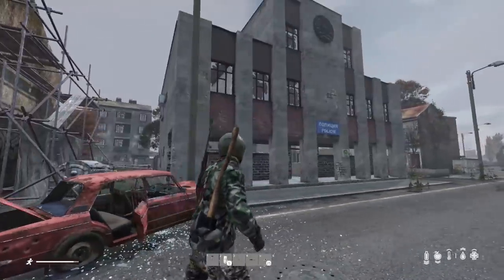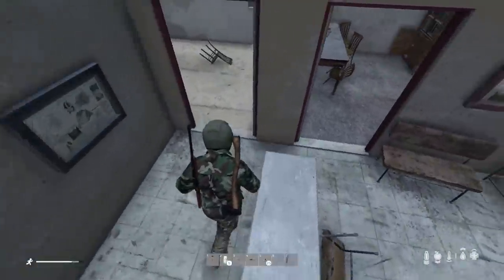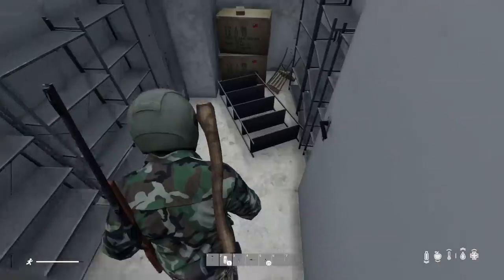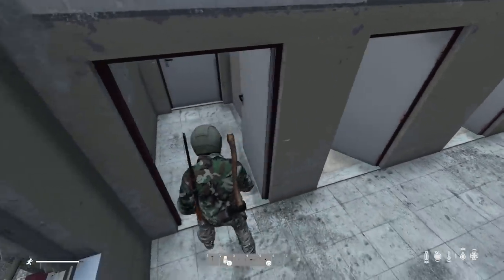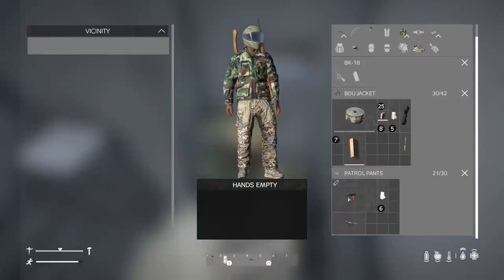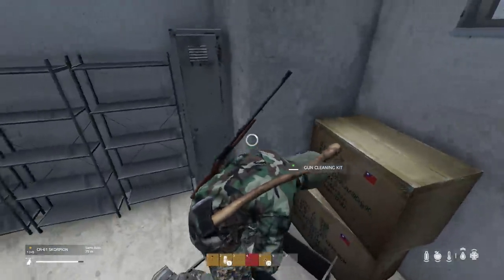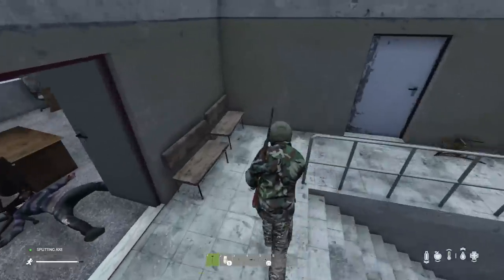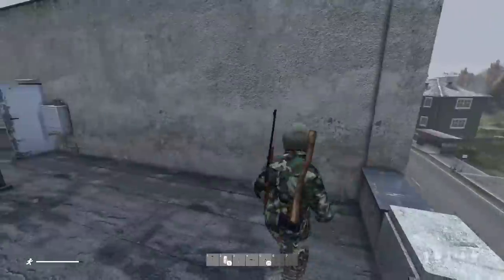This here is a police station, and you definitely want to try to loot these. But we're in a city on the coast, so a lot of times the loot isn't going to be as good. Here's a weapon cleaning kit — these are really good, because as you use a gun you can see they get to conditions of badly damaged, and you can combine one of these to clean the gun. Found some canned sardines as well. We didn't find very good loot in this police station, but it kind of proves the point that coastal loot is not that great.